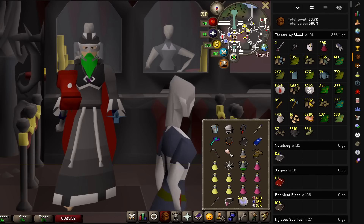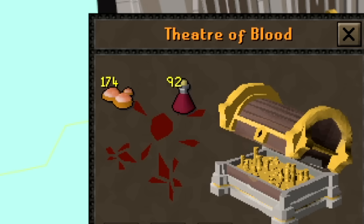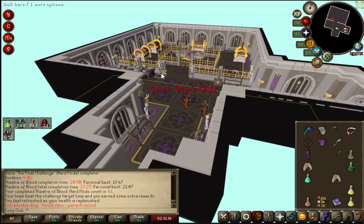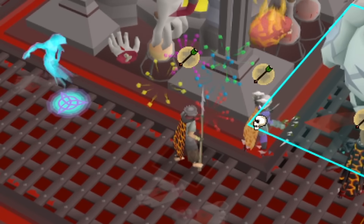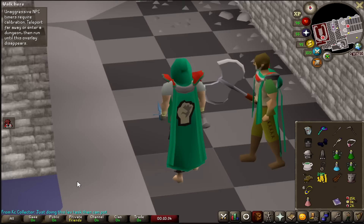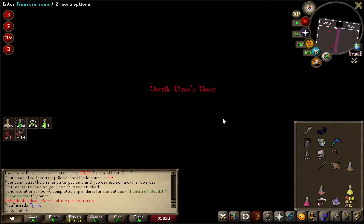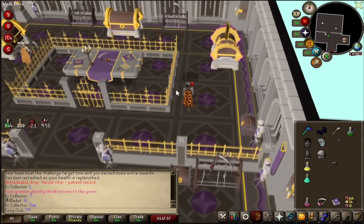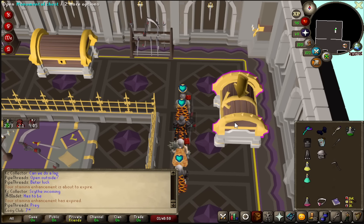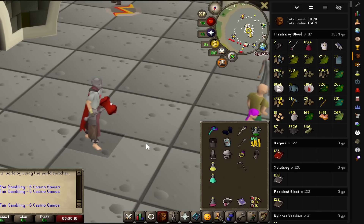25,000 XP away for my very first 99 on the Cozy Club. 99 Strength! Pretty much all of the accounts I've ever played, I always end up getting 99 Strength first. That's really cool. Grandmaster task - Theatre of Blood Hard Mode Grandmaster. 50 completions, six deaths. I don't know how I keep doing this. I have had so many purples in my name. No Justicar, please. 18 mil split for everybody from the hilts. I don't know how I keep getting them - I guess the account is just blessed. It kind of has been since day one. Even the Callisto days - I managed to get hilts nonstop.